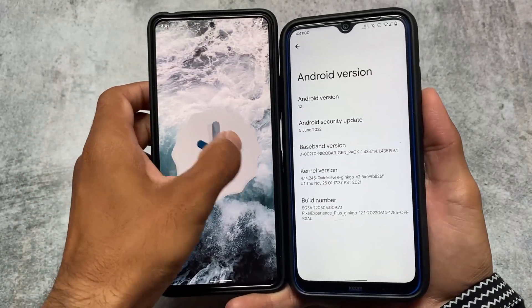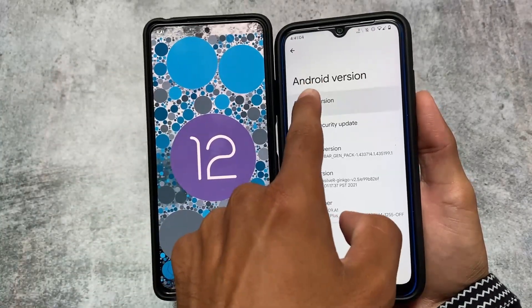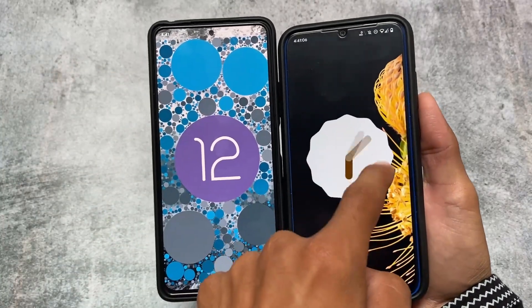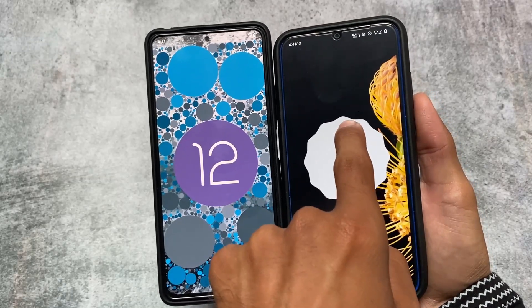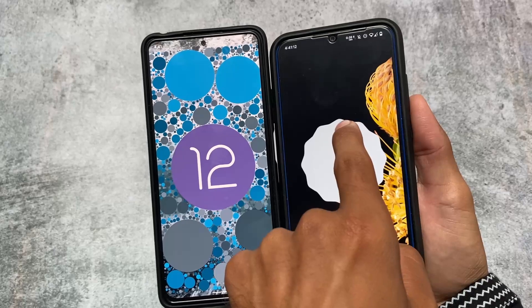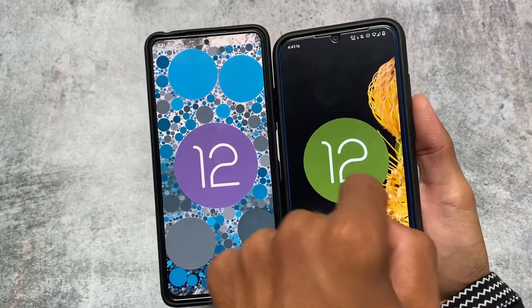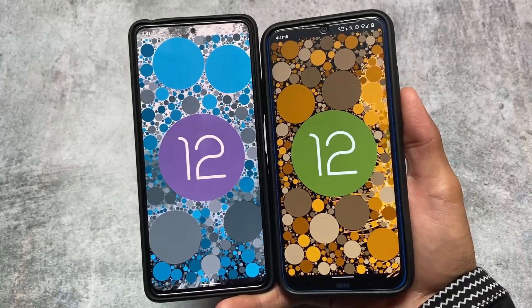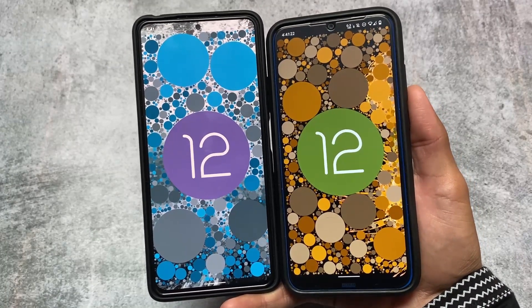We have the June security patch on both devices. On my right side I'm using Redmi Note 8 running Pixel Experience Plus Edition, and on my left side I have Redmi Note 10 Pro running Pixel OS. Both builds have the June security patch, the latest update. Let me know in the comments if you find any other differences.